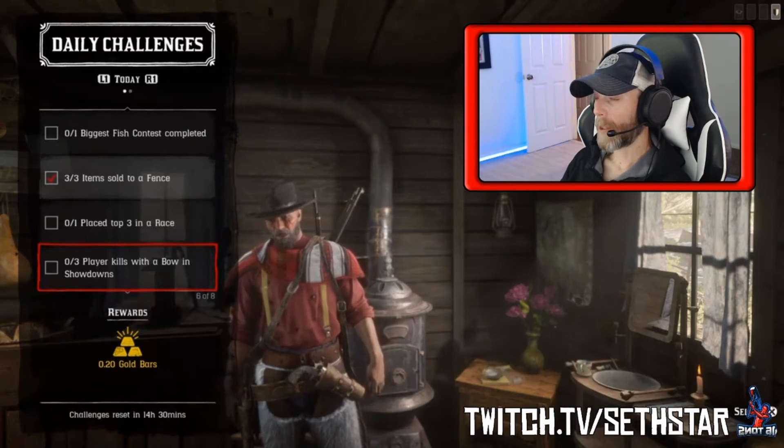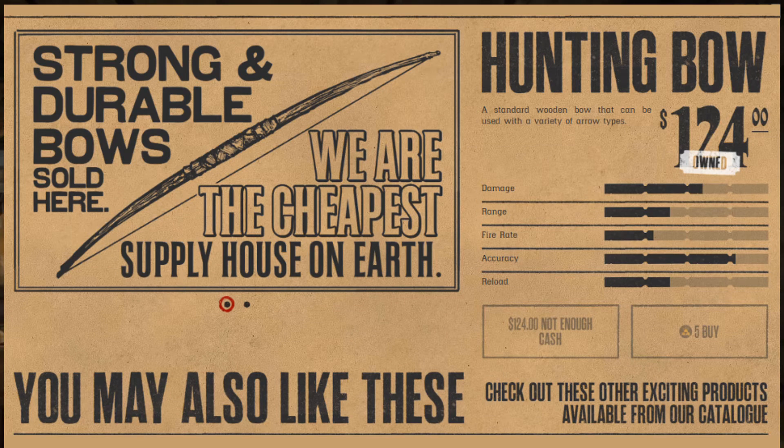Number 5: Player kills with bow in showdowns. Just equip your bow and jump into a showdown, or pick it up in the match itself.